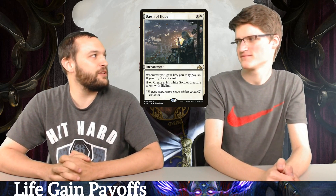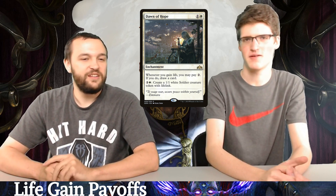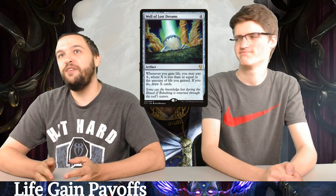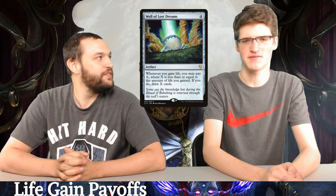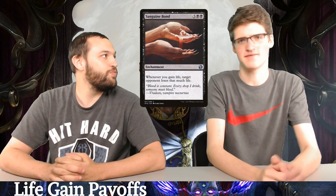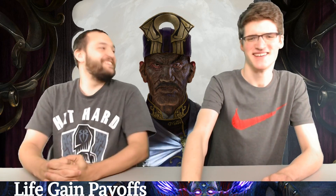Dawn of Hope — whenever you gain life, you can pay two to draw a card, and pay three to make a 1/1 lifelink. It's a great mana sink. Well of Lost Dreams — whenever you gain life, you can pay X to draw up to X cards equal to the life you gained. It's expensive and clunky, but if you untap with it, you're in business. Sanguine Bond: whenever you gain life, your opponents are losing life.